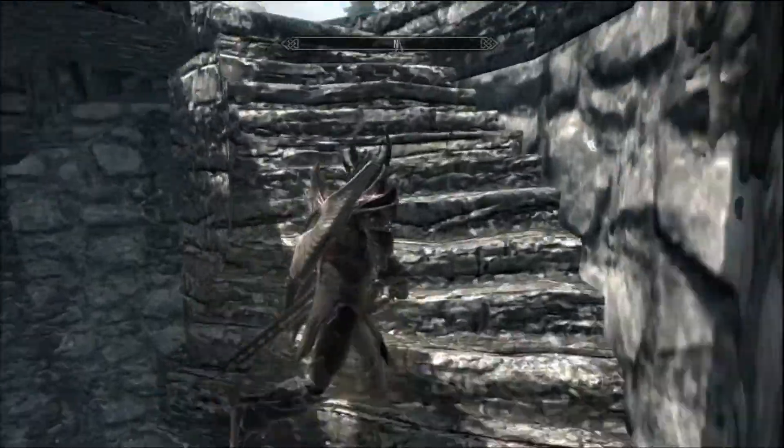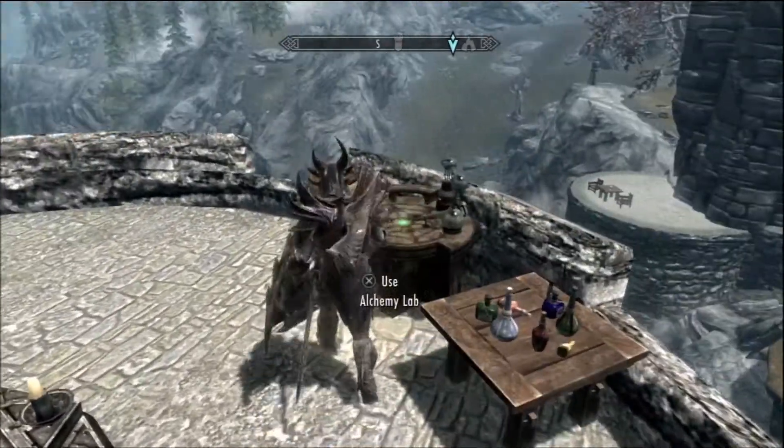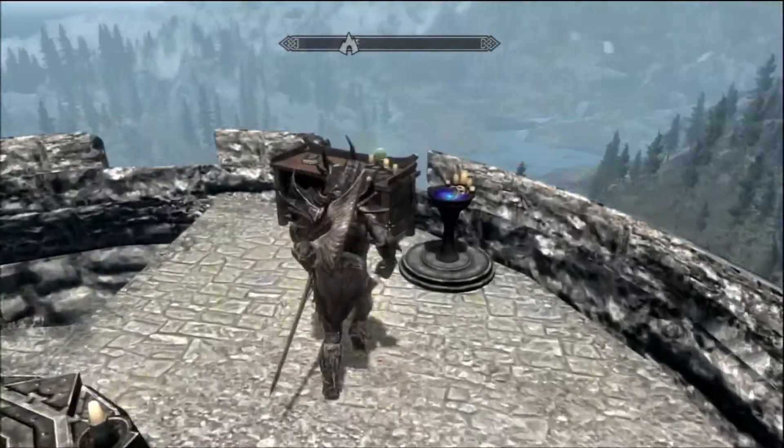So I'll post this game save. There's an altar, an alchemy station, and an enchantment table.